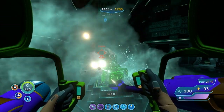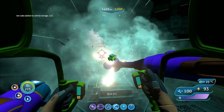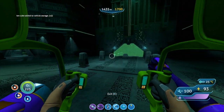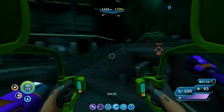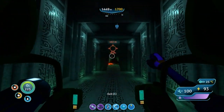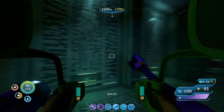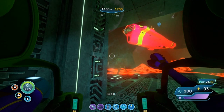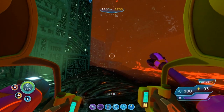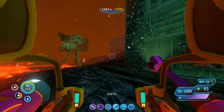I'll head back up to the surface, make a blue cube, and then take a teleporter back down here with the prawn suit. I don't need the Cyclops to come down here anymore. I'll see you guys back here next time, unless something interesting happens while I'm away. Thanks so much for watching, and I'll see you next time. Bye!